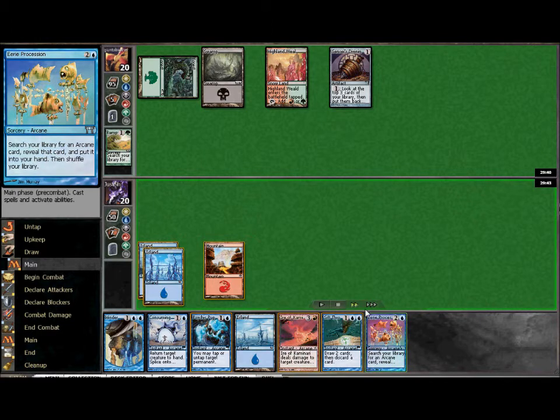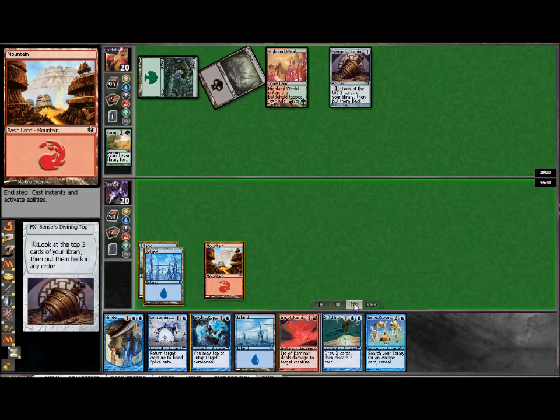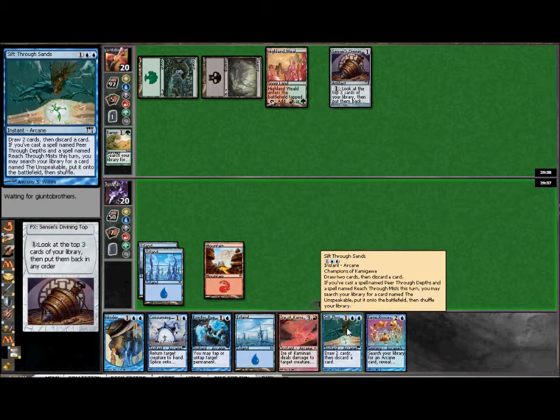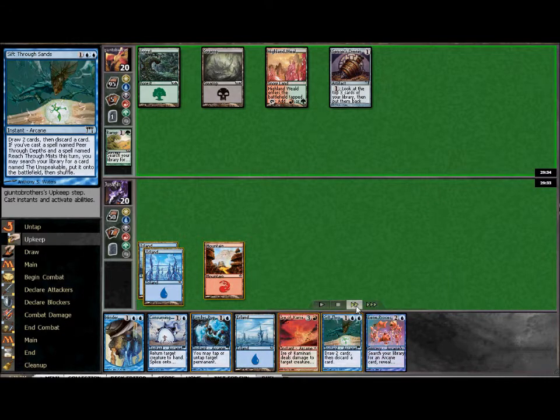We do draw into an Eerie Procession. It's something you can play in the earlier game if there's something specifically you're going to look for. I like to keep it to tutor up the glacials. It's kind of better to hold those a little bit until you find a spell that you absolutely need — maybe you need to tap something out or bounce a creature. I hold on to those as long as possible until I find an absolute need for it. You can wait until the end of your opponent's turn to cast Sift so that you have mana open for Hinder if you need it.